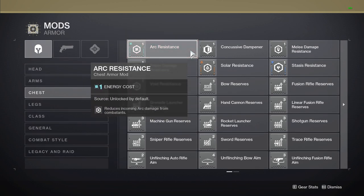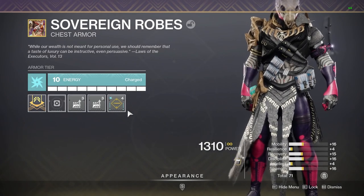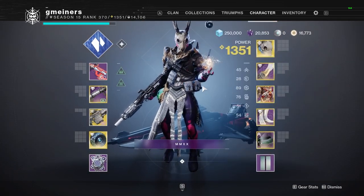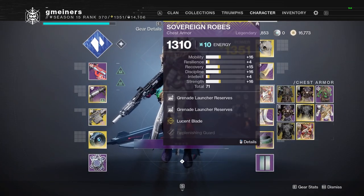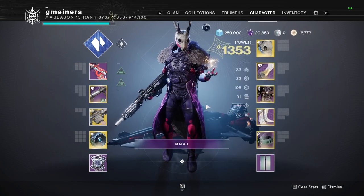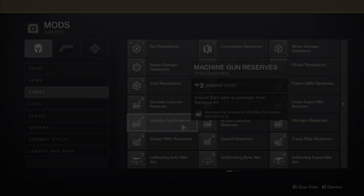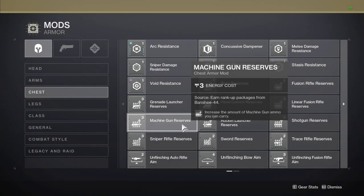With all this laid out, I wanted to go back and mention one more thing about the reserve mods. These mods can easily be applied to one chest piece, used to rally, and then you can swap to a chest with resistance mods on. After doing this, you will keep all the reserve ammo — you just won't be able to replenish the extra ammo from reserves once it has been used. If you are trying to go for a top clear during contest mode, this will definitely slow your team down. Even if you swap during death screens, this will extend the time it takes to reload the encounter.